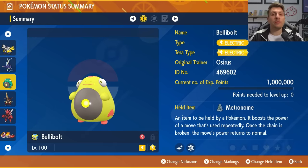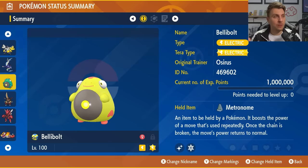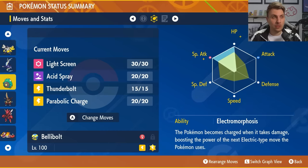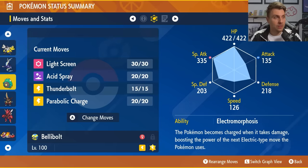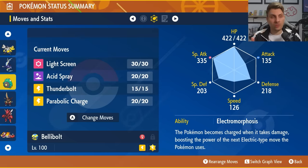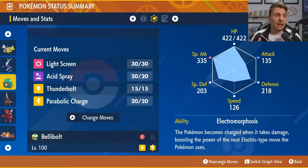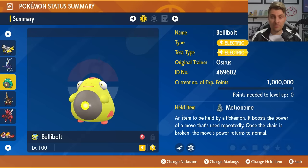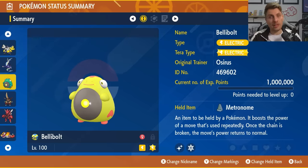The third option is Bellibolt, which is primarily good for going online and supporting other team members. Bellibolt is very effective against Walking Wake — bulky enough to take its attacks. The build is level 100, Electric Tera type, Metronome as held item, with moves Light Screen, Acid Spray, Thunderbolt, and Parabolic Charge. The ability is Electromorphosis and the EV spread is 252 HP, 252 Special Attack, with the rest in Special Defense and a Modest Nature. Turn 1 get Light Screen up, then spam Acid Spray for three turns to get Walking Wake down to minus 6 Special Defense. If it nullifies stat drops, just go for those Acid Sprays again. Spam Parabolic Charge when you need health recovery — the Metronome powers up that move every consecutive use. A very good option to take online for these raids.